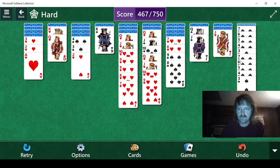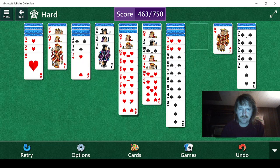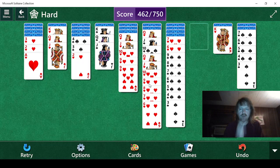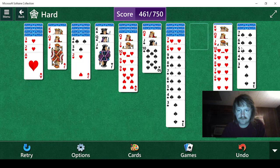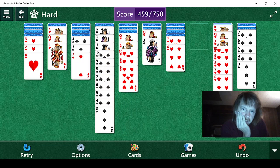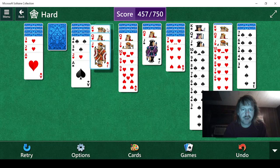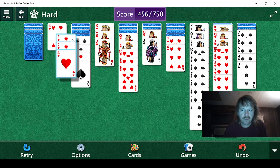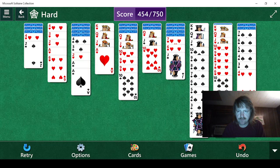Oh, we did need an eight, didn't we? That's helpful — nice to an ace, nice if we could do something with that. Four. We can do that. Another four, but we can't do anything with that, though. We need a black two — not to be confused with Pokémon Black 2 or White 2.